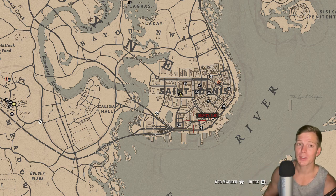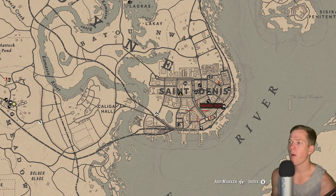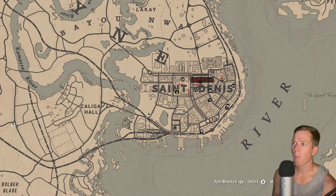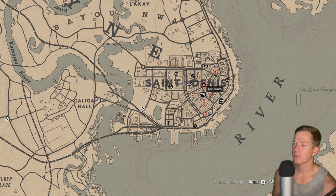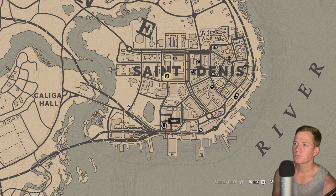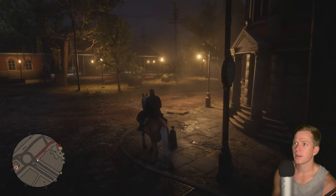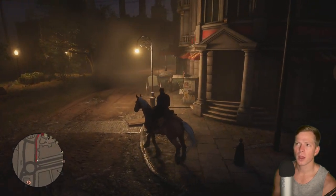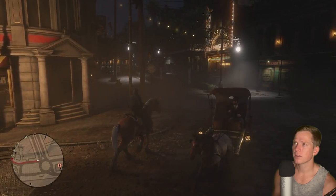I've got some peppermint cobalt gum I'll be working on today while we play. Apparently I have a bounty here. We're gonna start off by heading over to the stable — wow, okay, look at this town; it's incredible.